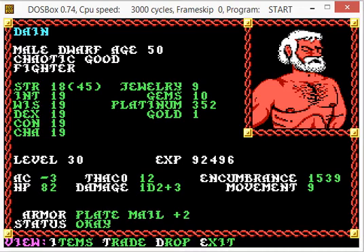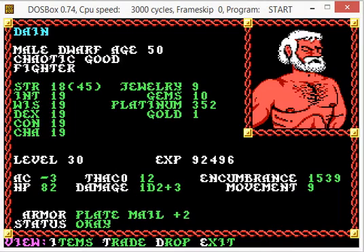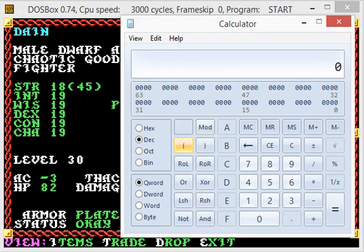Now let's do something a little more advanced. His experience points are 92,496. This is where the strange behavior of the Intel processor comes in — it has its bits ordered in what's called Big Endian format, which means the big numbers are toward the end of the string. So we're going to have to convert this number to hexadecimal but then reverse every two sets of numbers. So 92,496 in hexadecimal is the value 16950.